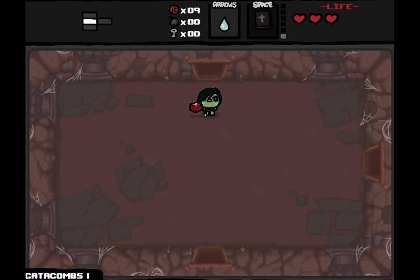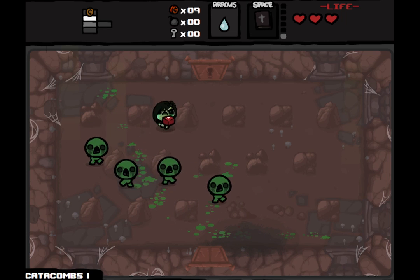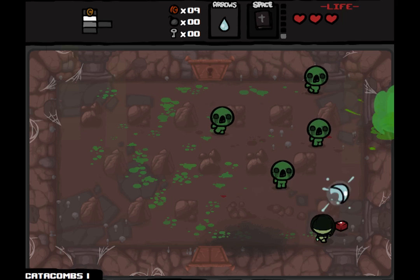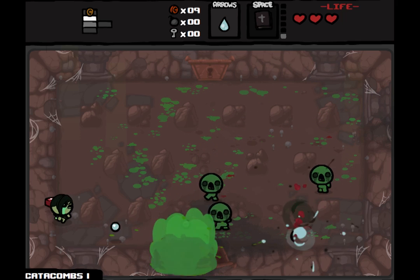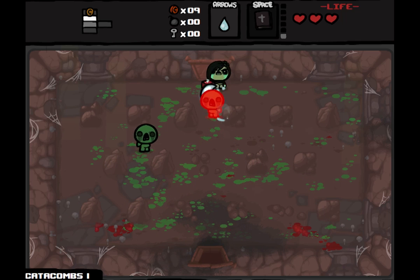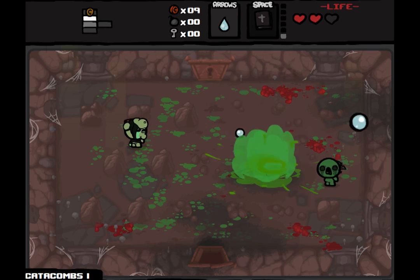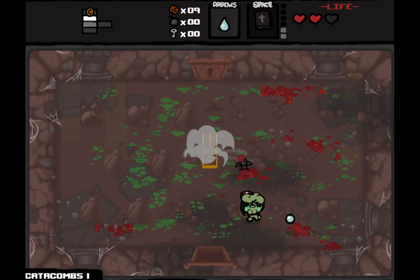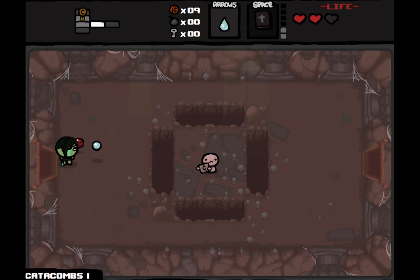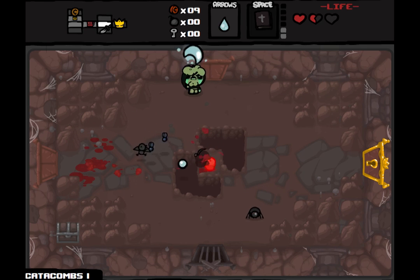Another Wrath of the Lamb floor. We've already located the store — too bad we don't have any keys. This is about the point in the game where Eve's weaknesses become apparent. She starts with a couple of items, Dead Bird and Whore of Babylon, but the downside is she has very low attack power and it's very difficult for her to gain it. Enemies can start to get very tough around this point. A beggar — even if we can't afford anything in the store, at least we'll be able to get an item from him.